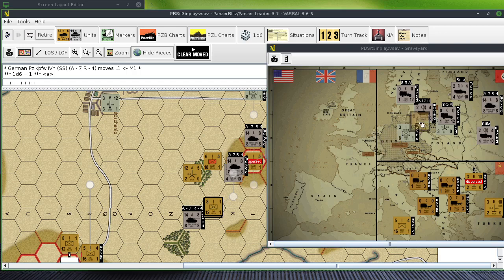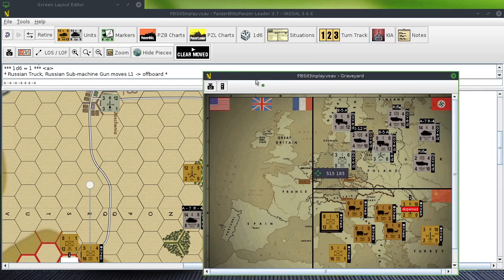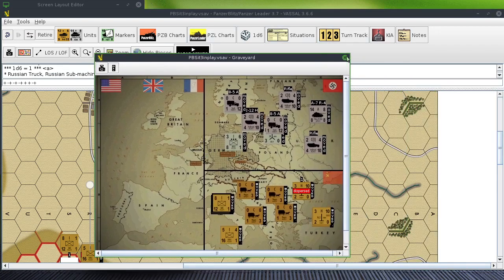He found some value there. He's going to pay a price though, because there's an armor gun right there. It's going to be 24 to 8 — three-to-one — and he's probably going to be eliminated.